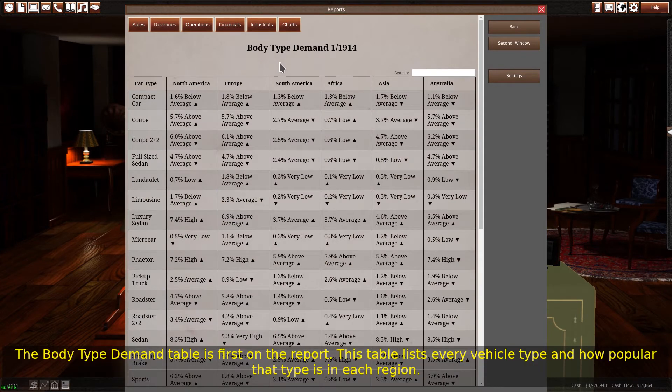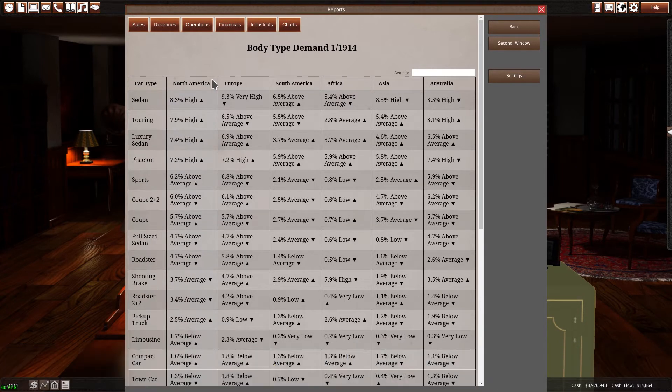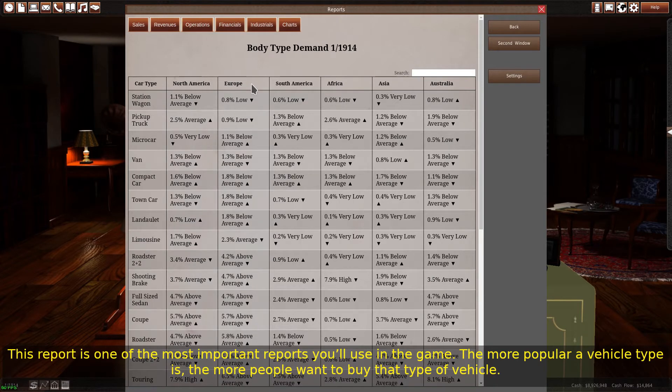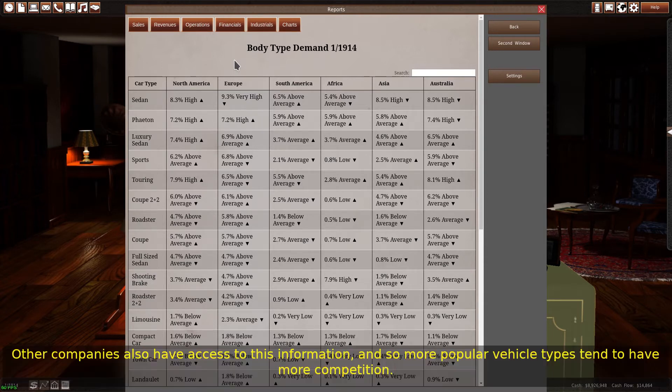The body type demand table is first on the report. This table lists every vehicle type and how popular that type is in each region. This report is one of the most important reports you'll use in the game. The more popular a vehicle type is, the more people want to buy that type of vehicle. Other companies also have access to this information, and so more popular vehicle types tend to have more competition.